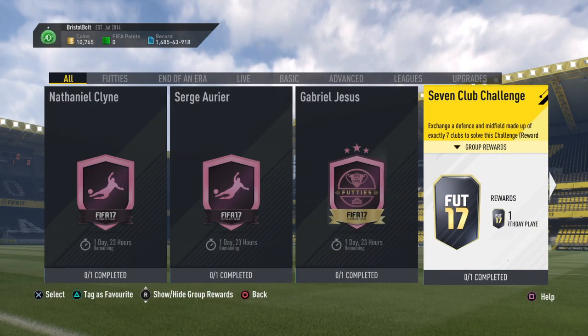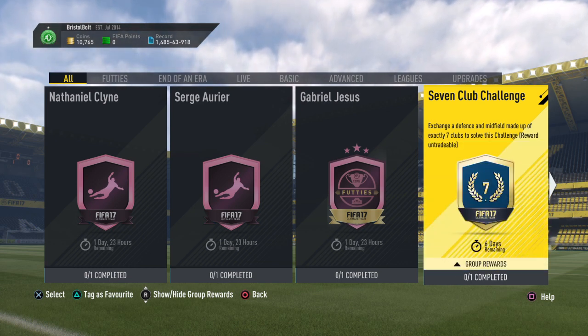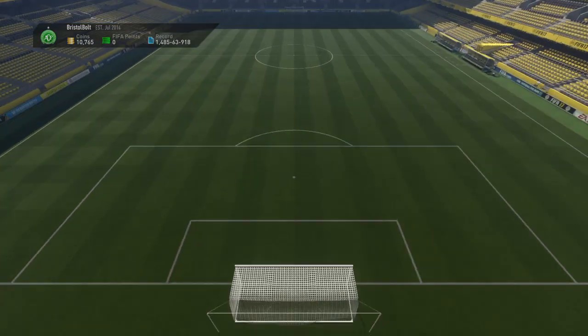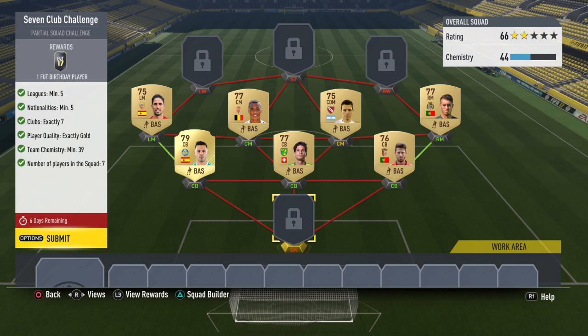The seven club challenge requires a defense and a midfield made up of exactly seven clubs to solve this challenge. The reward is untradeable, and just to add, this one is probably the easiest one so far.